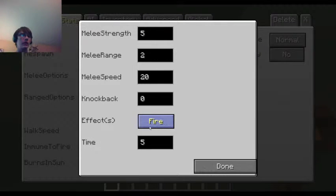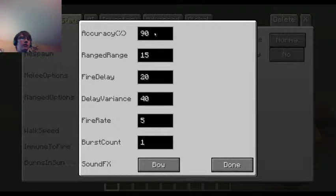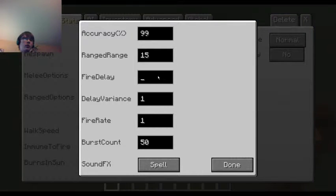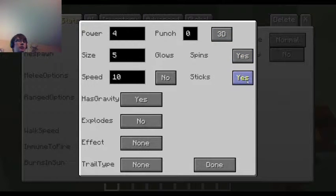Melee options - you can do all kinds of effects. Wither for 5, yes, amplified. Ranged - accuracy. He's 99% accurate, fire rate 1, burst count 50. Projectile type: power 4, size 5, speed 10. No glow, punch 0, 3D spins - yes. Sticks - yes, which is awesome.